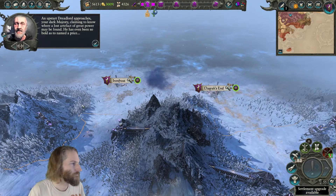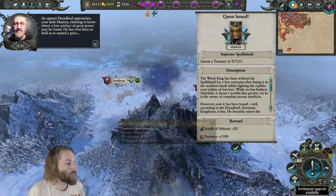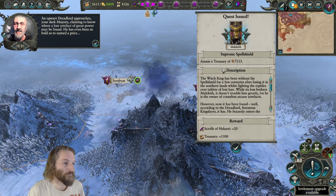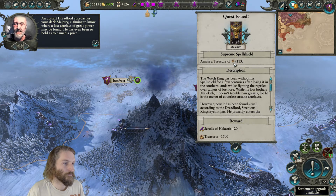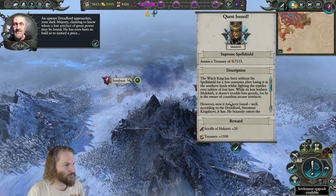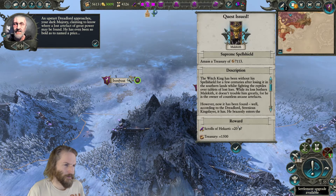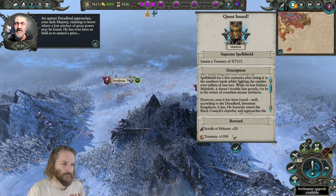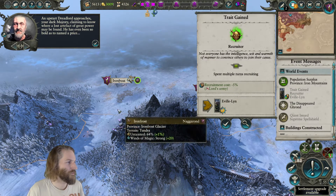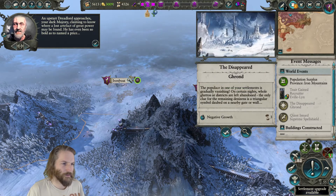An upstart Dreadlord approaches, your Dark Majesty, claiming to know where a lost artifact of great power may be found. He has even been so bold as to name a price: amass a treasury of 7,113 and we will get a load of stuff. That just means all I have to do is not spend any money this turn.